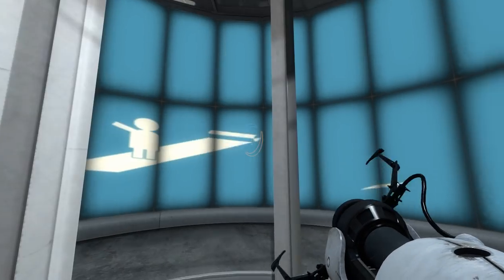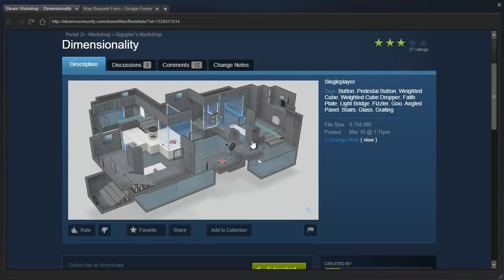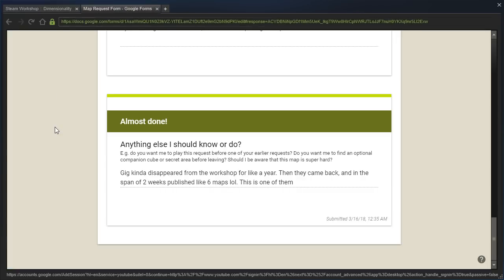Hey guys, I'm LB, and we are going to check out Dimensionality by GiggleBlur. This was requested by Quardinary, who says Gigg kinda disappeared from the workshop for like a year, then they came back and in the span of two weeks published like six maps. This is one of them.